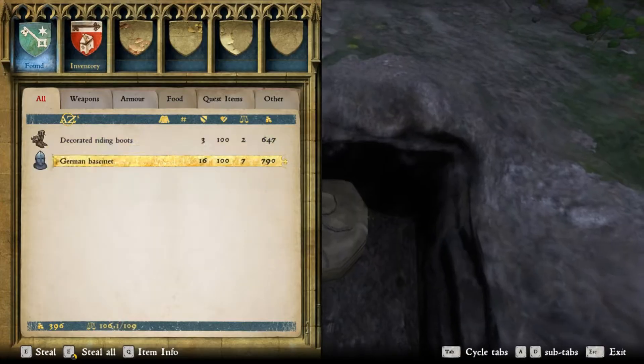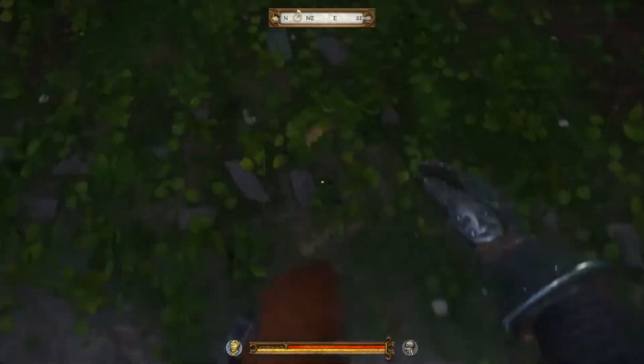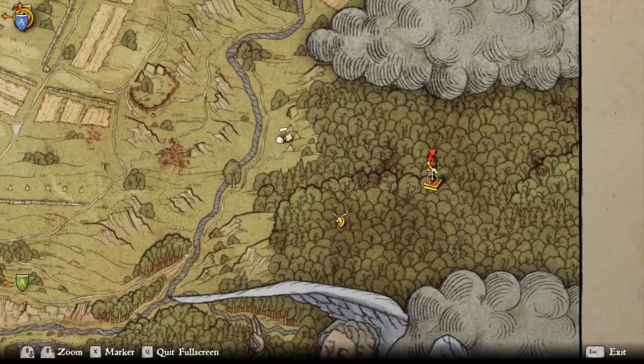You'll also find lucky dice in a lot of these chests, which are a collection item. They can be used to win gambling things in the game, so keep them. Here is just the map again so you can get another look at it.